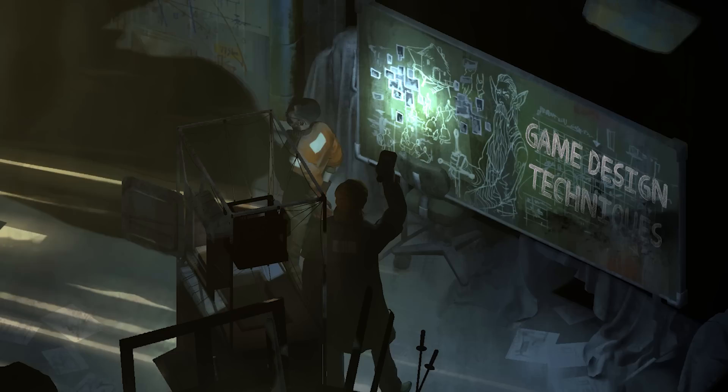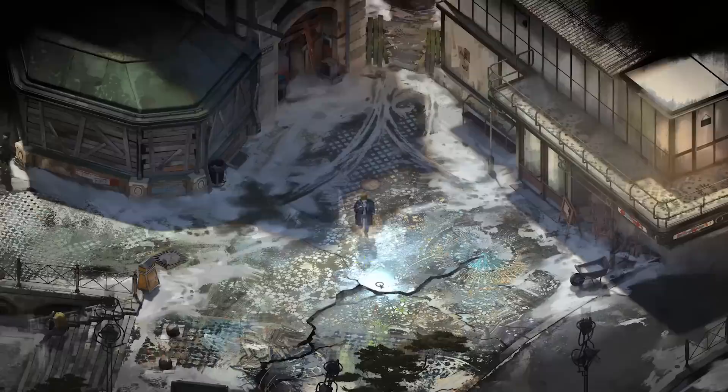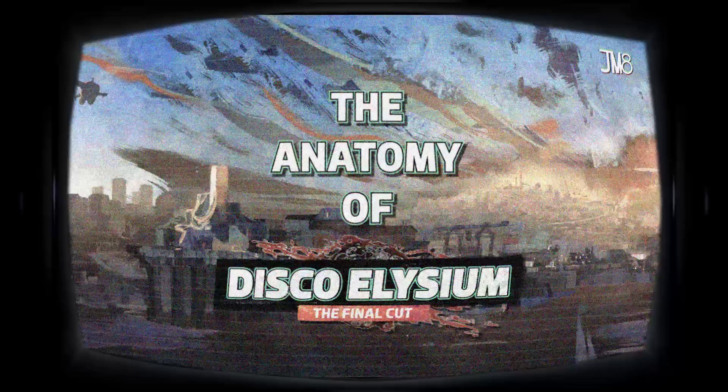In today's episode, we're going to be taking a look at the game design techniques that actually make this possible. So spoiler warning from this point onward, and welcome to the Anatomy of Disco Elysium and the Illusion of Choice, Part 2.